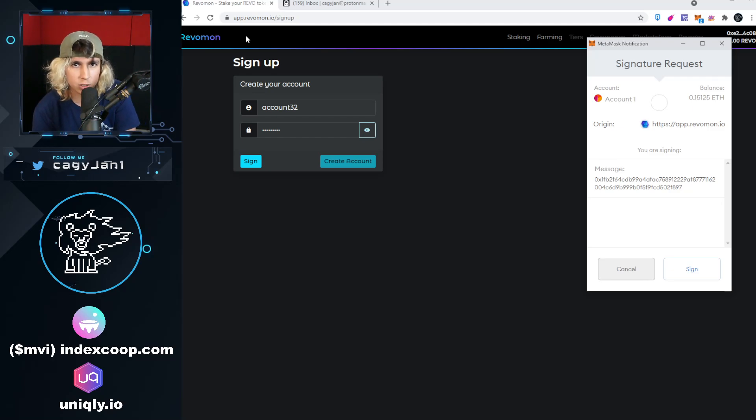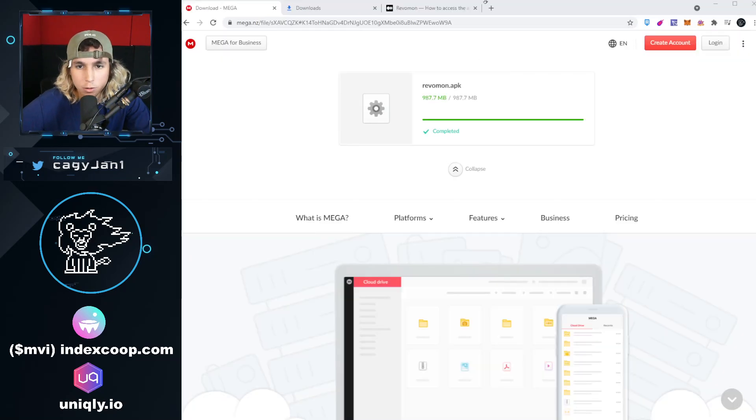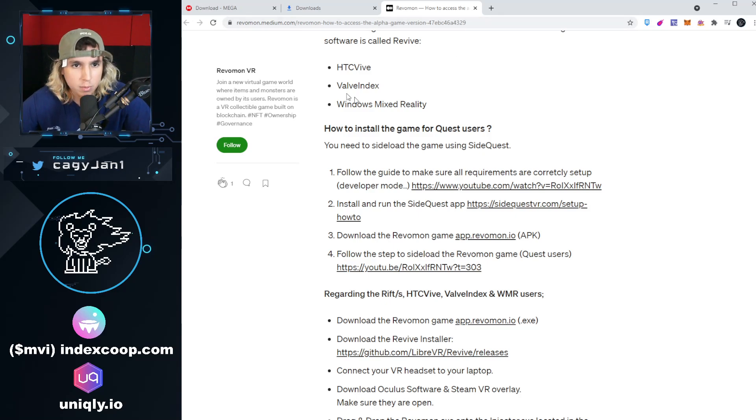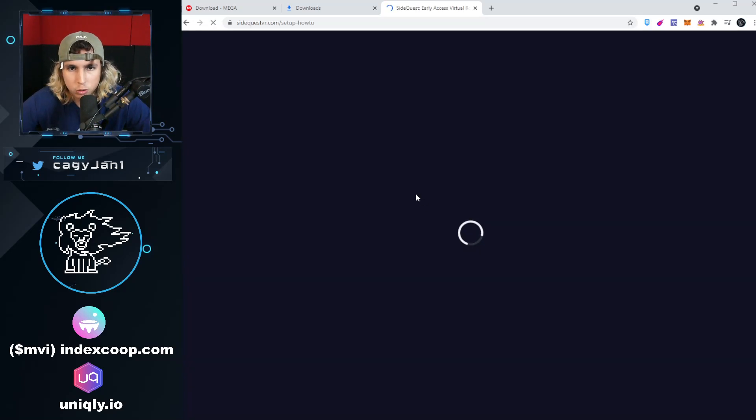Now that I downloaded the game, you actually download this file called Rebelmon.apk. The APK you actually have to sideload - basically you have to load it into your Oculus Quest, but you need an app for that. I'm gonna leave the link down below to a Medium article by Rebelmon explaining how to do it, but I'm gonna show you how to do it as well. You want to install and run the SideQuest app.